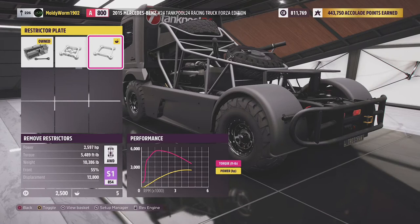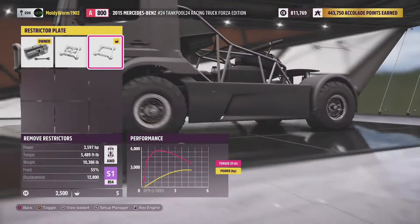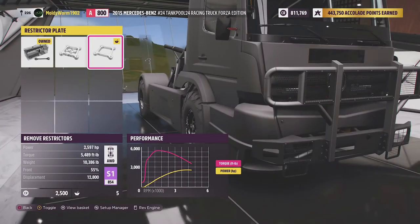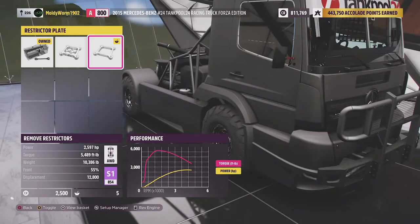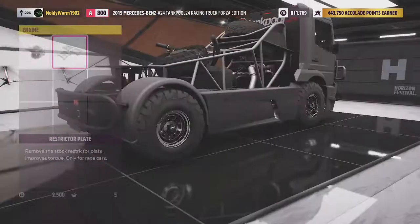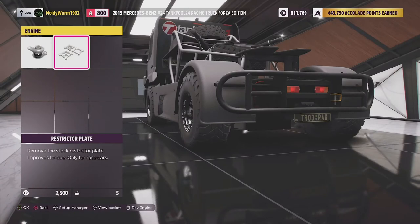Let's have a look at the stats. We've got 2,500 horsepower, which is absolutely insane. The thing weighs 10,000 pounds — roughly about 4 tons — which is actually quite light for a big truck like this, though it has been stripped down. And we've got 5,500 foot-pounds of torque, which is just absolutely insane. With that grip and power I'm hoping this thing is going to be an absolute monster.